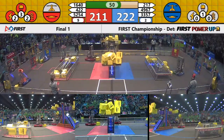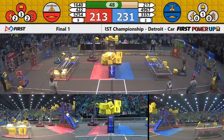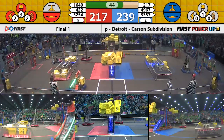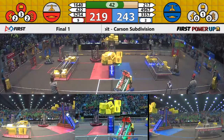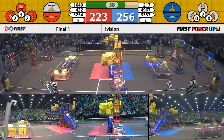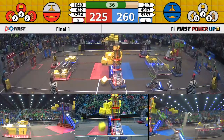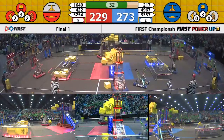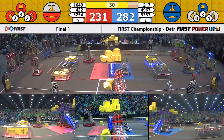The blue alliance now opting to grab some power cubes and feed them through the exchange zone. 217 Thunder chickens working through the exchange zone with those power cubes. They're stacking them up, getting ready for the levitate power-up. Levitate power-up used by the red alliance. They're going to get that climb regardless of the outcome of the match. That scale has been on the blue alliance side the entire match with Comets trying to place a third level.